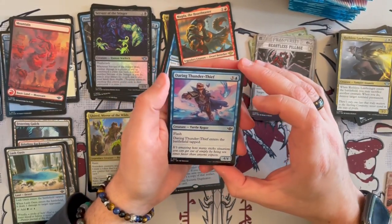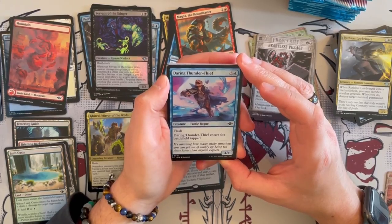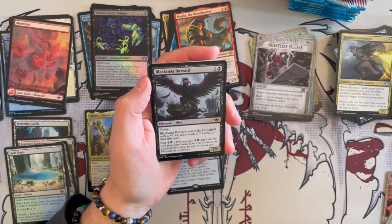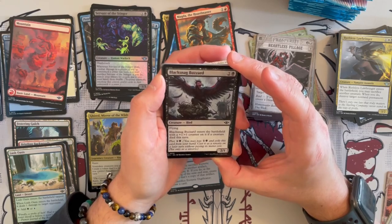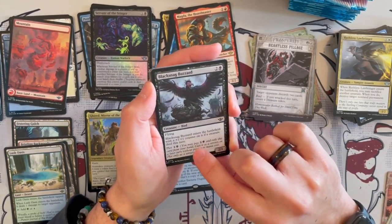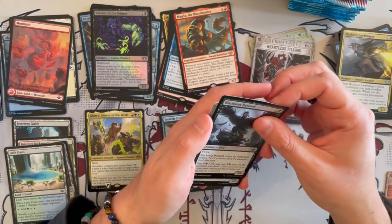Daring Thunder Thief is a 4/4 Turtle Rogue with Flash — enters the battlefield tapped. Not so great. Blacksnack Buzzard is a 2/1 flying Bird. When it enters the battlefield, it enters with a plus 1, plus 1 counter on it if a creature died this turn — and you can plot it. This is really, really strong. If done correctly, you're just waiting for the opportune moment and then you can start pecking at your opponent.